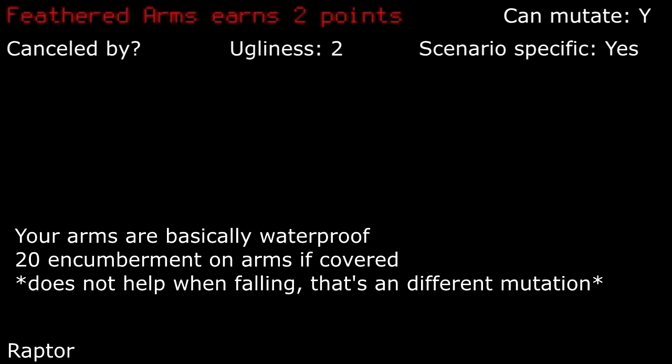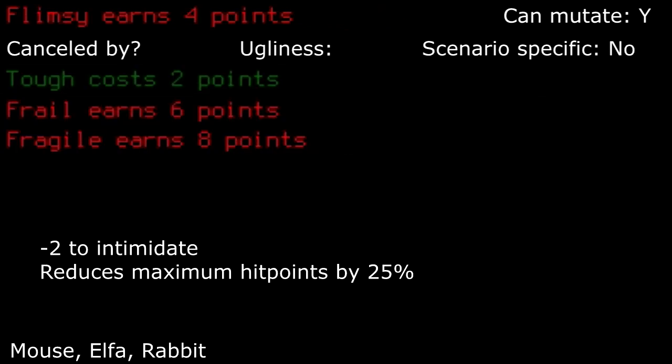Feathered arms: with a heavy encumberment to your arms if covered, along with good wet protection. Good luck trying to melee combat without missing if you have anything covering your arms. Flimsy: with a decent reduction in maximum hit points and a minor NPC interaction modifier. This is somewhat manageable, but not impossible. Most people should avoid this trait, however if you're experienced then give it a try.